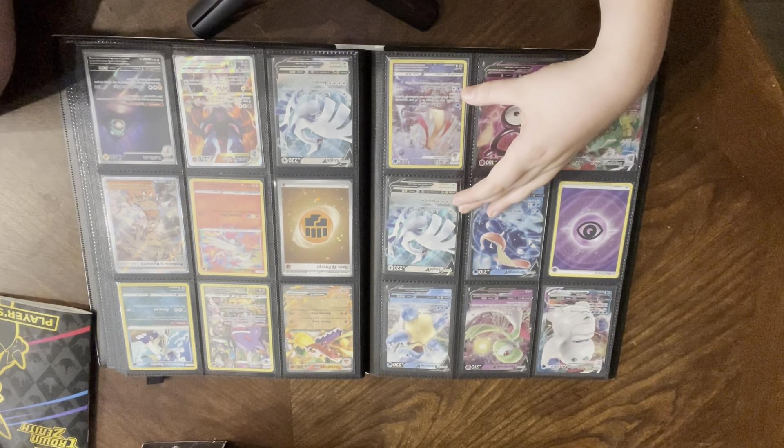First edition Pokemon card march, Suicune V, Dondozo, first edition Goop Gas Attack, baby shiny Grookey from Shining Fates, Hisuian Zoroark V promo, and a Zoroark V Star. I pulled the Zoroark V from Lost Origin — not the promo — but I lost it in a bet with my friend because I dared him to jump in the pool when it was like 70 degrees outside and that boy is crazy so he did. Unknown V, not promo.